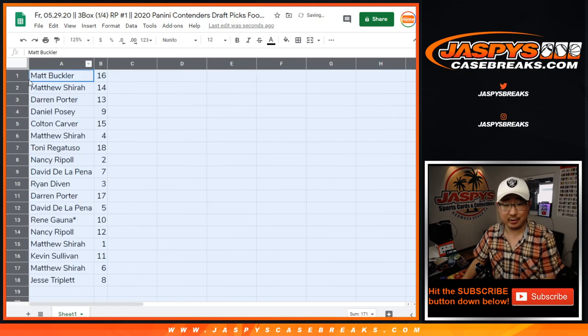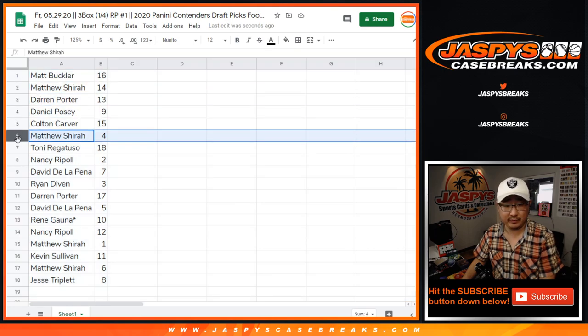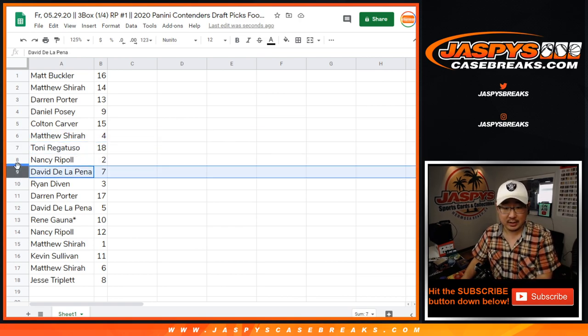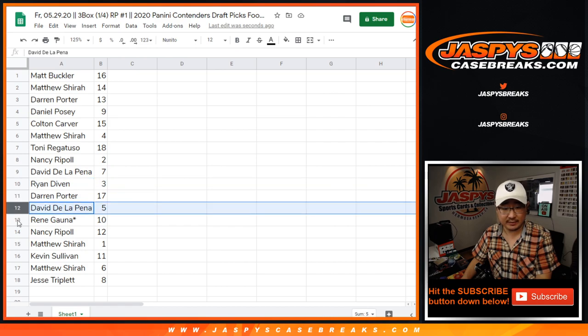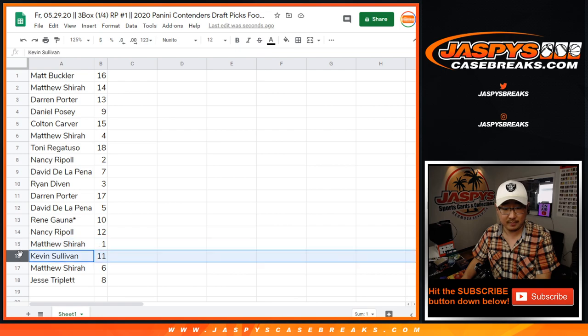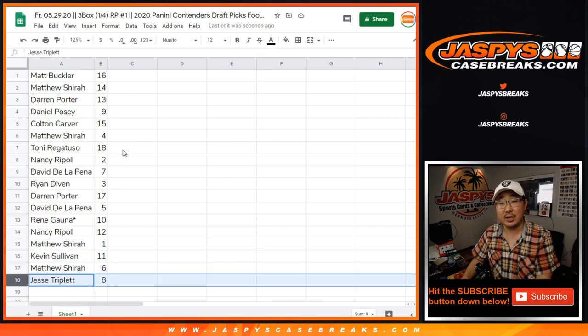No one wants a trade, right? Matt with 16, Matt S. with 14, Porterhouse Steak with 13, Daniel Posey with 9, Colton with 15, Matt with 4, Tony with 18, Nancy with 2, David with 7, Ryan with 3, Darren with 17, David with 5, Renee with 10, Nancy with 12, Matthew with 1, Kevin with 11, Matthew S. with 6, and Jesse with 8.